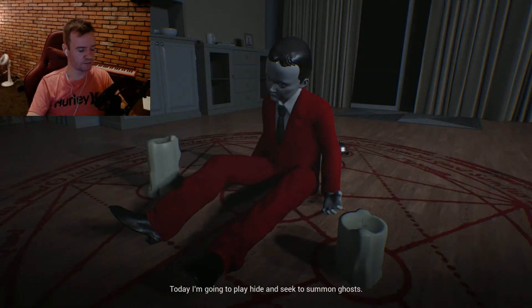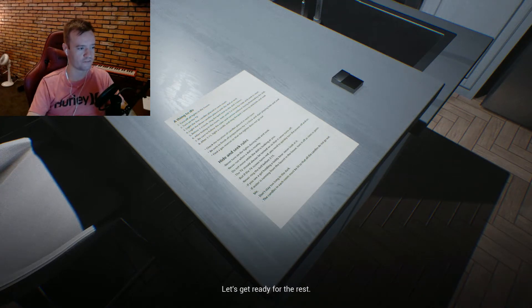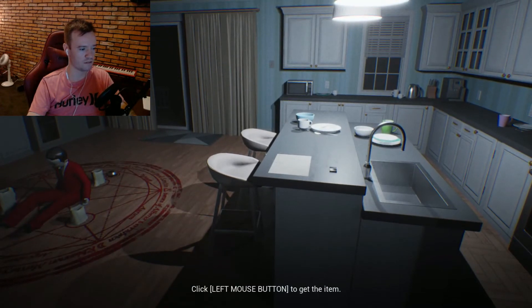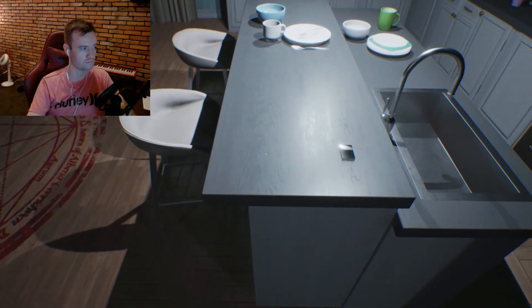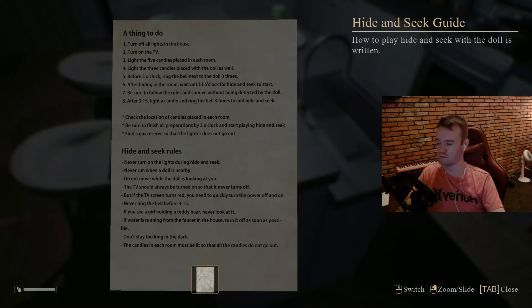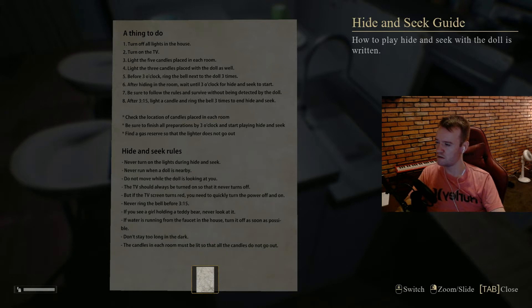Today I'm going to play Hide and Seek to summon ghosts. I've prepared a bit of Hide and Seek in advance. Get the Hide and Seek guide and lighter. The Hide and Seek guide: how to play Hide and Seek with a doll is written. Turn off all the lights in the house. Turn on the TV. Light the five candles placed in each room. Light the three candles placed with the doll as well. Before three o'clock, ring the bell next to the doll three times. After hiding in the room, wait until three o'clock for Hide and Seek to start. Be sure to follow the rules and survive without being detected by the doll.